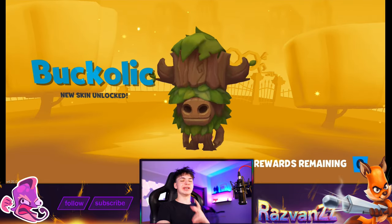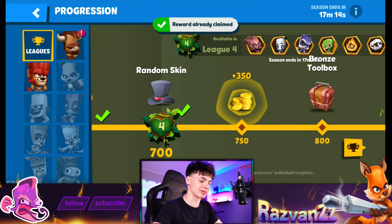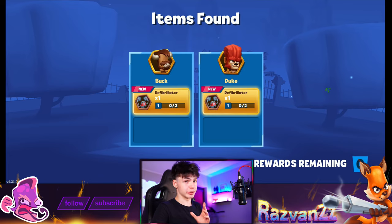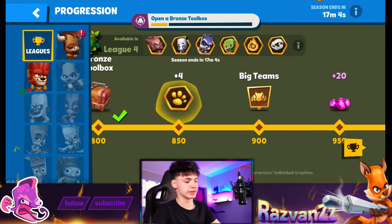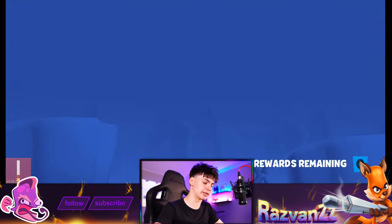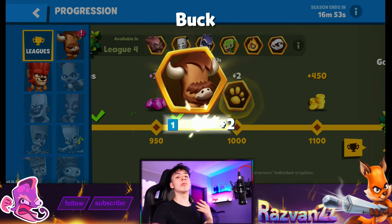What kind of skin are we gonna get? It's the beginning of the game and the last thing you want is a skin, but it's at 700 trophies and it's way better than getting a Brawl's toolbox. Buckalick is also great — it's better than Nutcracker Buck and the Dragon skin. I'm pretty sure we did a skin rating video at some point, but I've changed my mind: Buckalick is definitely better.